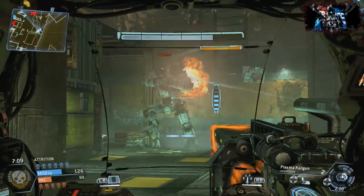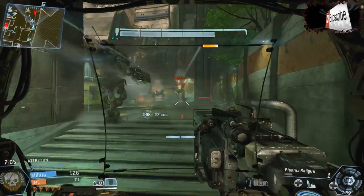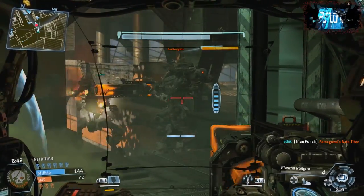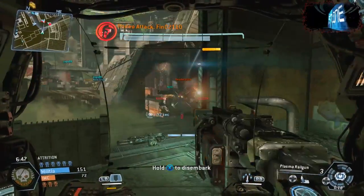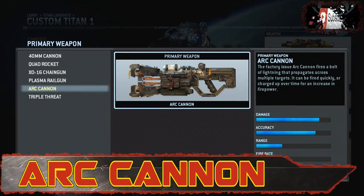With Instant Shot you get full damage for every burst, but the damage will be decreased so you won't get as big a hit as before. This would be good on Last Man Standing though, where a full team can take down titans from far. Next up is the Arc Cannon, and I actually really like this gun.